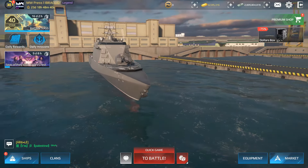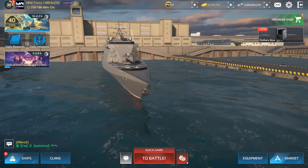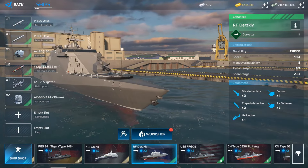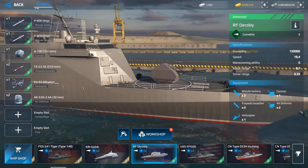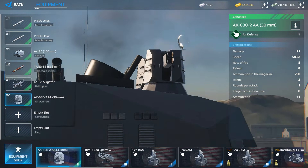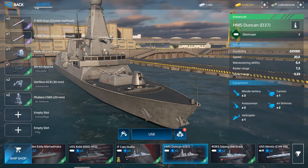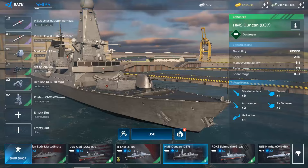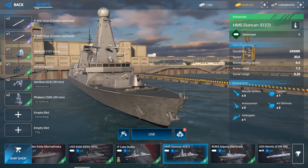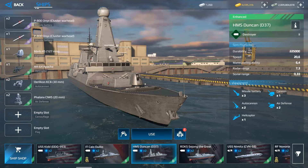I'll show you how to make an efficient grind to reach Tier 3 faster and earn more dollars and currencies. I recommend three Tier 2 warships. The first is the RF Derski, equipped with two missiles, a cannon, torpedoes, a helicopter, and air defense. The second is the HMS Duncan, which has three missiles, a cannon, a helicopter, an auto cannon, and air defense.